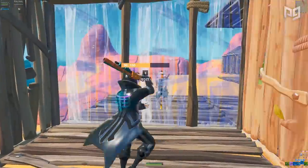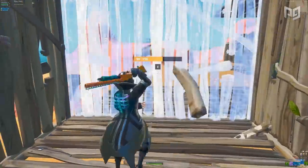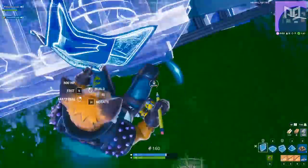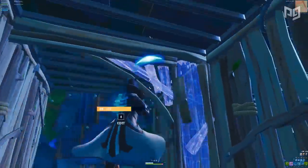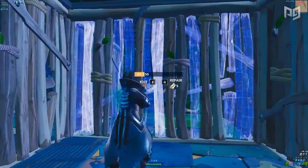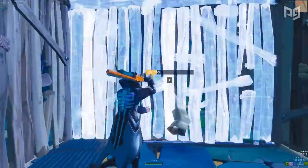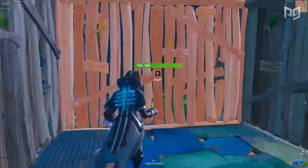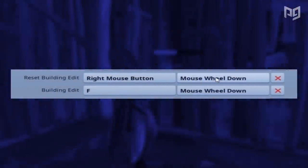This is something I personally struggled with — I get control of someone's wall, edit it, and eat a pump shot to the head. The edit bait reset play consists of editing as if you're going to take a shot but actually just resetting your wall quickly. Your opponent thinks you made an edit, winds up his shotgun, and ends up shooting a freshly reset wall — giving you the perfect opportunity for free shots. Bonus points if you're on keyboard and mouse: you can bind your scroll wheel to resetting your wall much quicker.